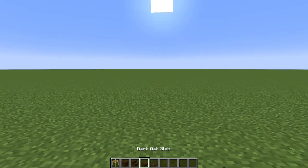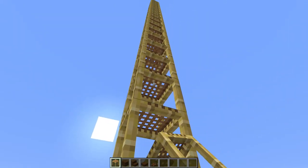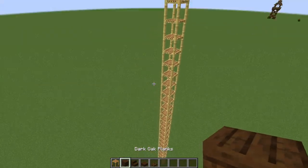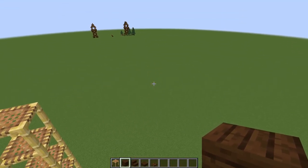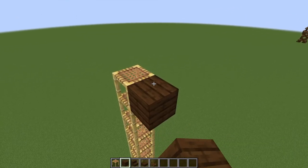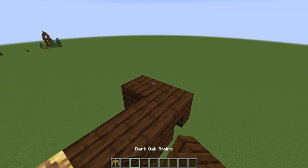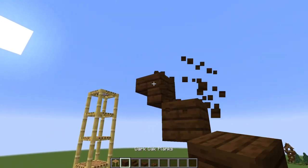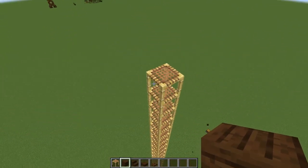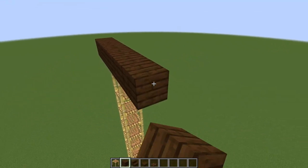Grab yourself some scaffolding, dark oak planks, stairs, slabs, and trap doors, and start placing your scaffolding up to the height where you want the base of your airship. There are two ways to start placement: if building in open air, do what I'm doing here; if building at a dock like the ultimate sky pirate starter house dock, leave a two-block gap between the airship and the dock, place an upside-down stair and then a block diagonally from it. Otherwise, place a dark oak plank on top of your scaffolding and go three to the left and three to the right.